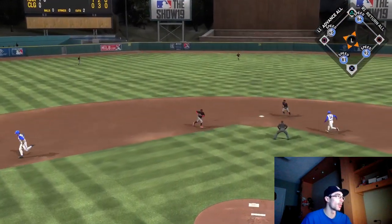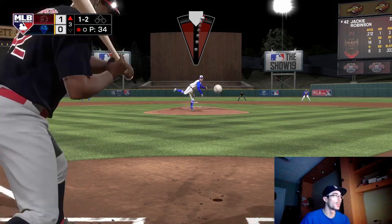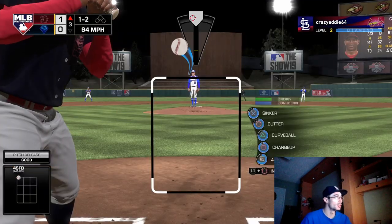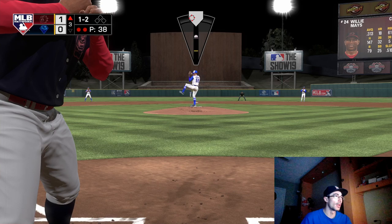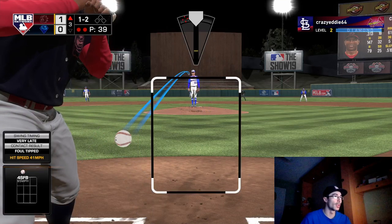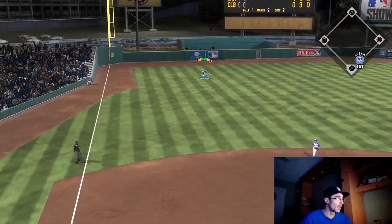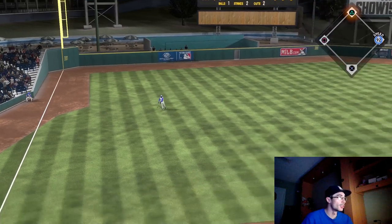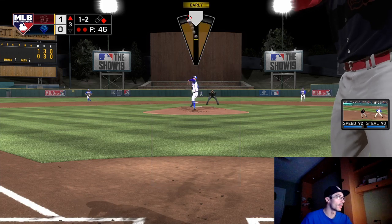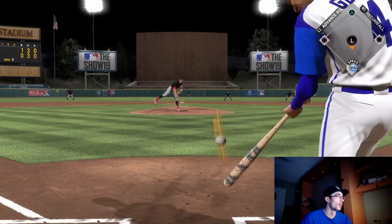I thought I waited on that one long enough and squared it up, but that slider was indeed a little bit below the zone — I swung on top of it. This opponent was impressing me with how he was able to foul off so many pitches above the zone and away from the hitter. That last one with Jackie Robinson was way outside; he foul-tips it and pulls it for an out in foul territory. Also, this guy messaged me and sent me a friend request saying he's a big fan of the channel, so I figured I was going up against somebody I knew.